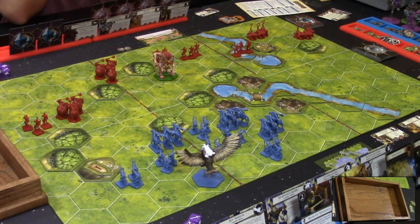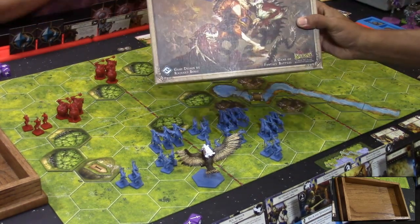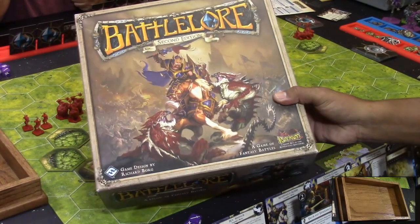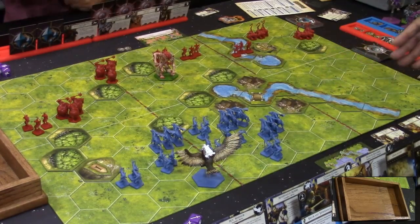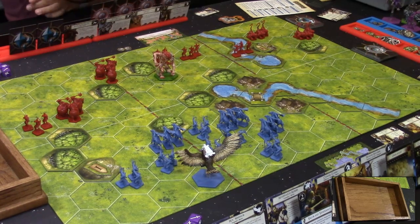We're gonna be playing Battle Lore Second Edition, which brings us back to one of our favorite game designers, Richard Borg. Tonight I'm gonna be playing the blue team — the Dakon Army. William will be playing the Afuk Army.